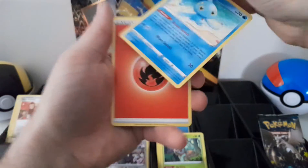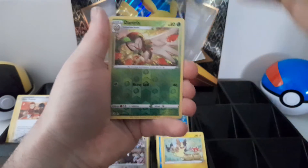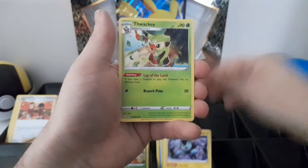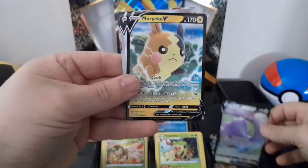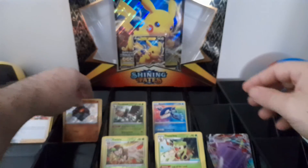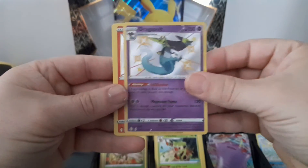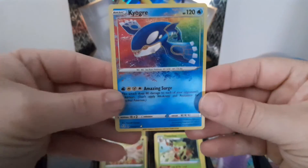Shiny! All right, last pack of the five Pikachu boxes. Reverse hollow and we are hit with another Morpeko. No Charizard unfortunately. I did grab Morpeko, Ditto V, Morpeko V, Indeedee V, and Ditto V-Max. That, along with the shinies as well — and the last one was the amazing rare.